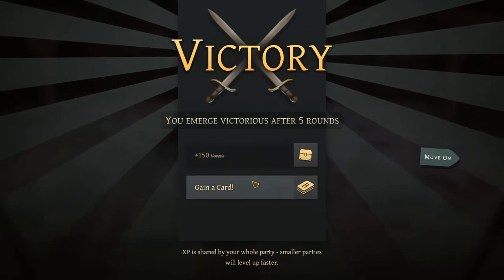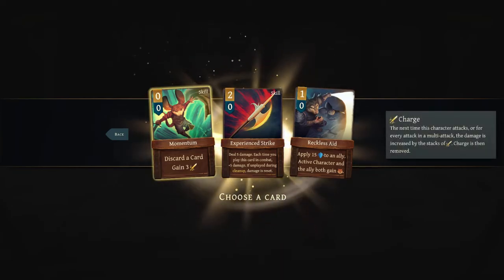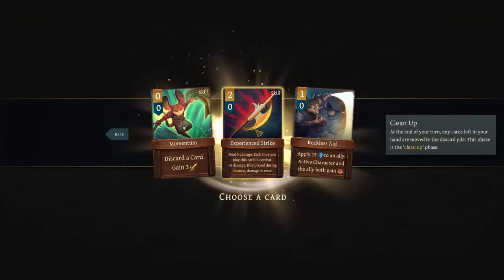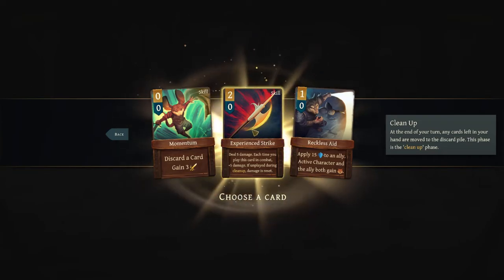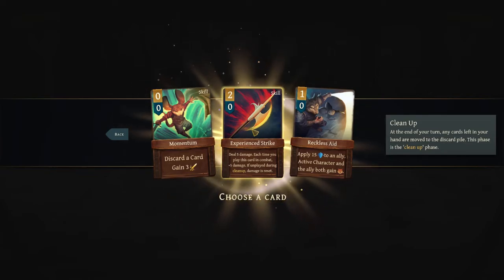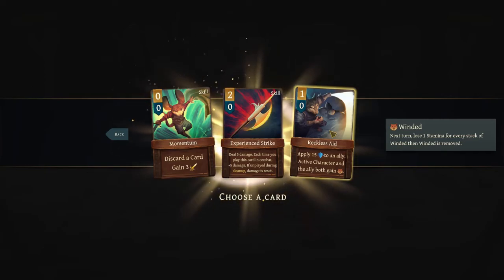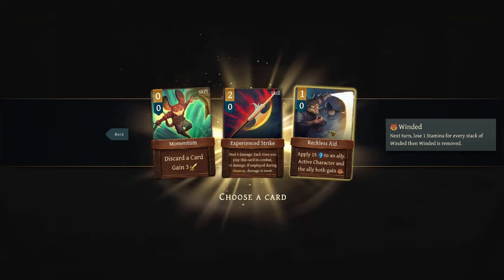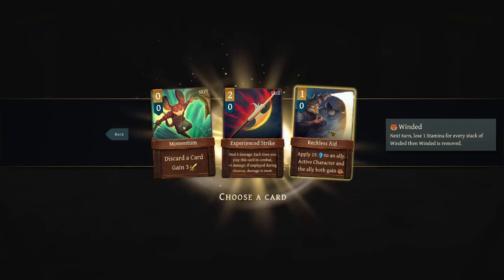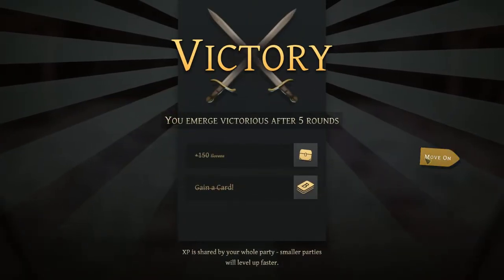We got some money and a chance to draw a card. Discard a card to gain three charge — Experience Strike starts at five damage, and each time you play it in combat it does more damage; if you don't play it, damage resets to five. Reckless Aid gives 15 defense to an ally, but the active character and ally both gain winded, which reduces actions. I don't like reducing my actions. Experience Strike isn't too bad, especially as we level up. I'll take it.